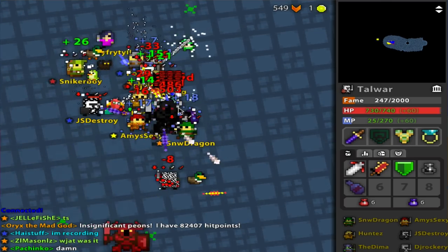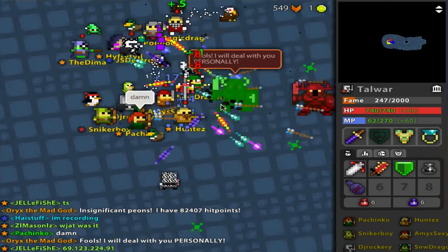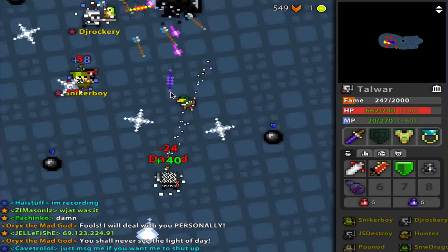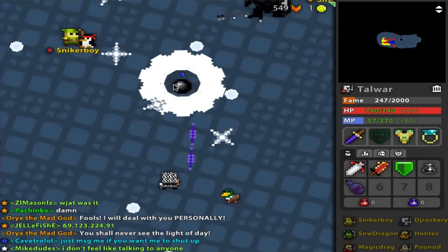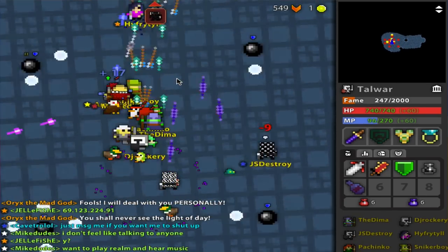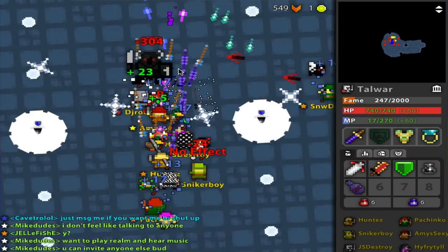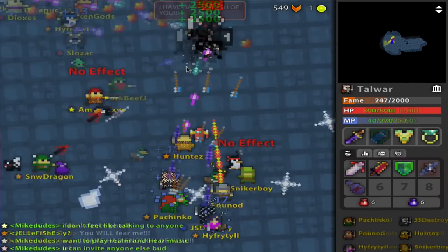The other dangerous phase is Chase, where he says things like 'You will fear me,' 'Fools, flee while you can,' 'Run for your worthless lives,' 'You shall never see the light of day.' If he says any of those things, he's going to start running after you. This is scary because if he runs after you and you're not fast enough to evade him, his shotgun will get you. Always keep a fixed distance away from him. Even if you think he's running the opposite direction, he could easily change direction and come after you.